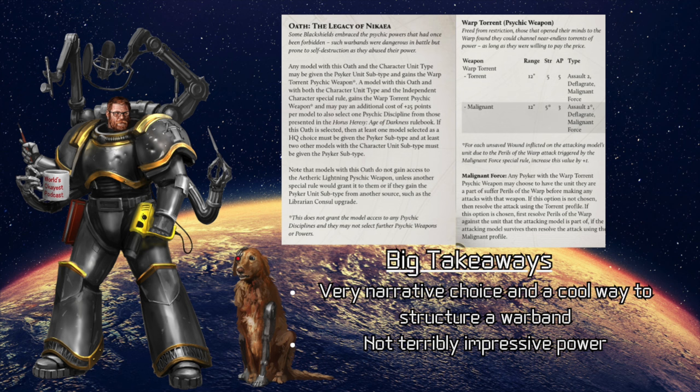The oath notes that you don't get the etheric lightning psychic weapon that every other psyker gets — unless another special rule would grant it, or if you gain the psyker unit subtype from another source such as being a Librarian consul. So you can be a Librarian instead of buying your psyker powers through this oath. Now, what does the warp torrent psychic weapon do? Warp torrent has two settings: Torrent — 12-inch range, Strength 5, AP 5, Assault 2, deflagrate, and malignant force — and Malignant — 12-inch range, Strength 5, AP 3, Assault 2, deflagrate, and malignant force.